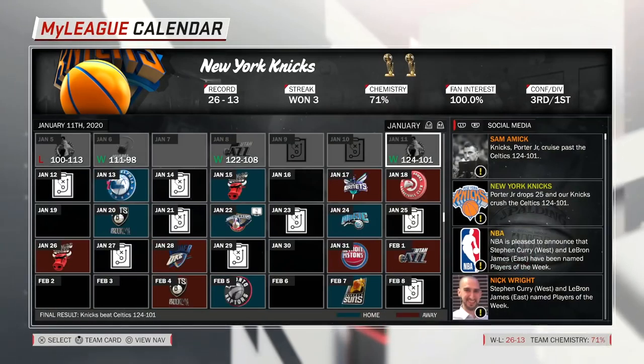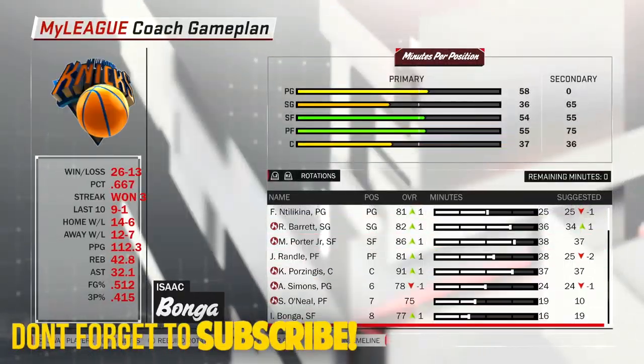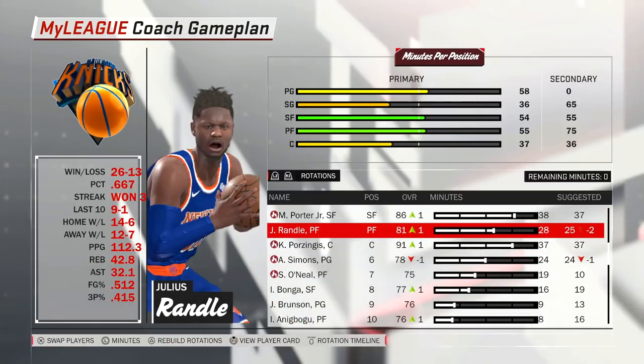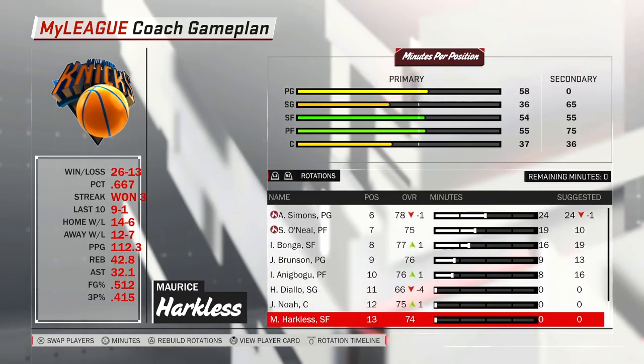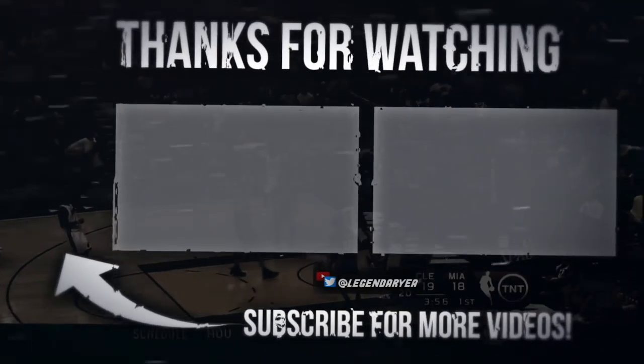That's the end of this episode — it was a very long one. I showed you guys a little gameplay. Let me know what you think about the trade. Make sure to subscribe to my second channel. We picked up Sharif O'Neal — he's a bridge player. Julius Randle is definitely a bridge as well. Whatever works out, works out. I'll see you guys in the next episode — make sure to like this video and hit that subscribe button. Peace.